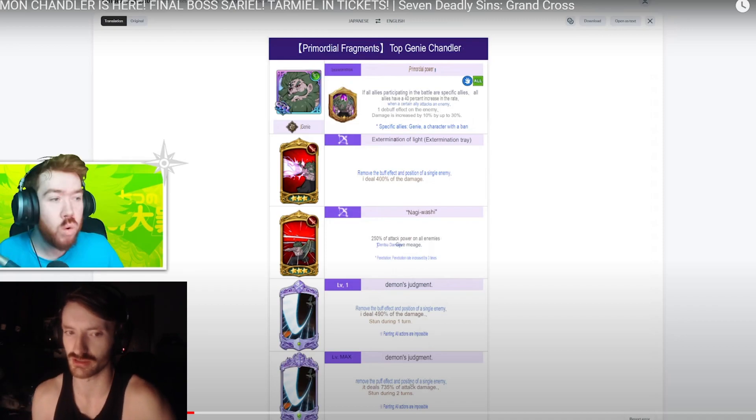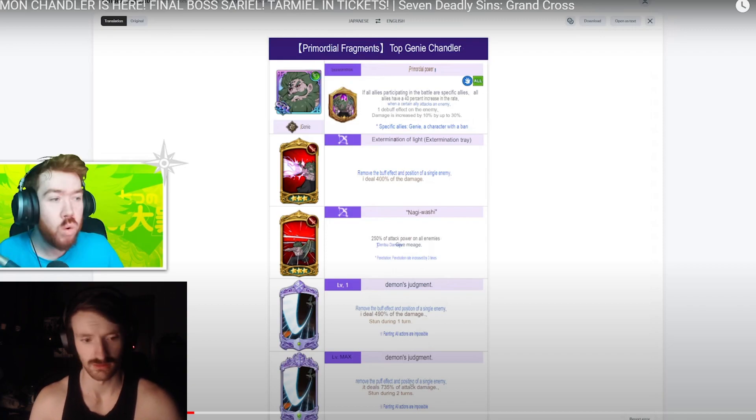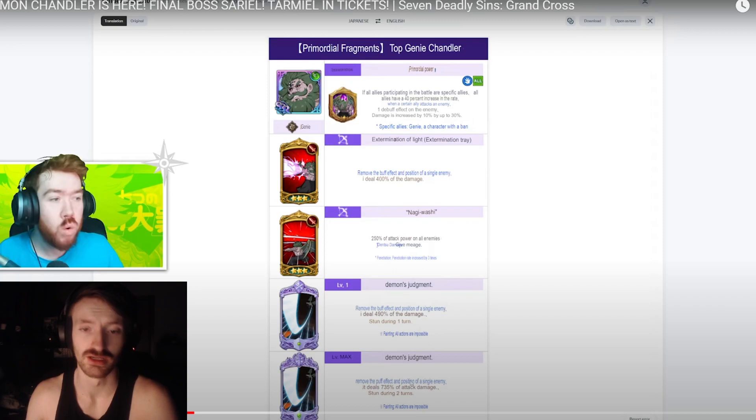Pierce AOE is good, but that's mainly because Meliodas has absolutely cracked festival stats. Chandler increases his own stats when he single targets. I assumed his stats would just be 250 across the board - if I look at Meli's pierce rate AOE - actually I was looking at rank one where Meli's AOE is only 100, but his rank three is 250. So it will probably do really good damage.